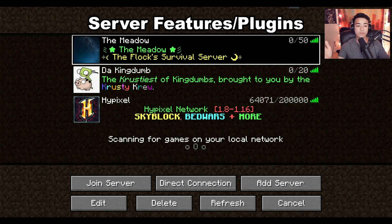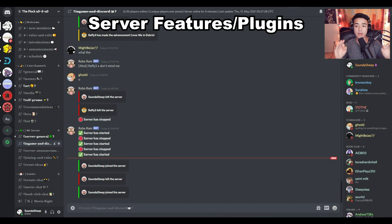Now that we've gone over actually connecting to the server, I want to talk about some of the features you can find on the Meadow. The first one is a tie-in between the Discord and the server itself. There's a text channel called InGameAndDiscord, which is connected between the server's chat and the Discord text channel.